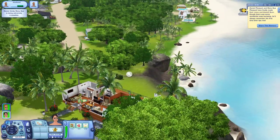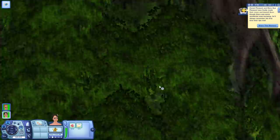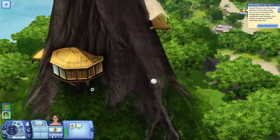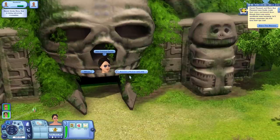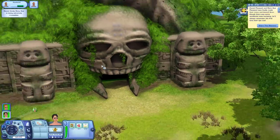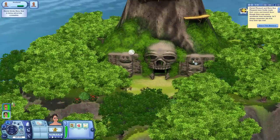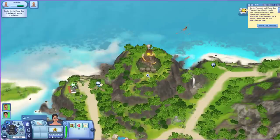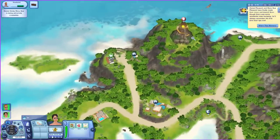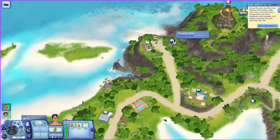Let's find the volcano. Turns out the volcano is a place of work — the lair for the criminal career. This is some real Dr. Evil stuff. I can only interact with it if I join the criminal career. It's nice to know that the criminals of Sunlit Tides take their job seriously. They're not hiding out in some basement — no, they're making a show of it. They want to be seen and known.